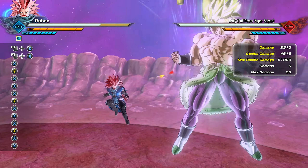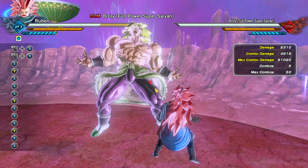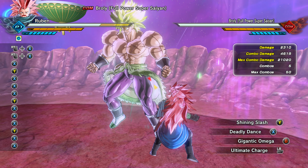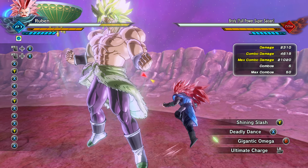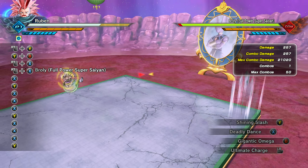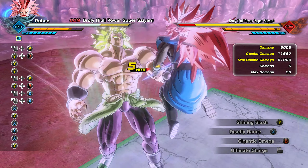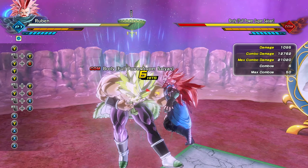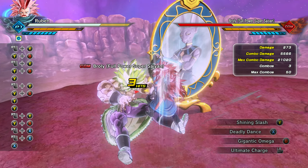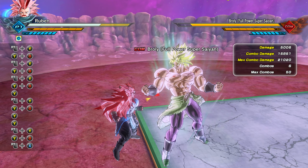For consistent damage when I want to really rack it up, I'll do a knockback and go into either a Shining Slash right away, or a Gigantic Omega, or even Gigantic Omega right after a Shining Slash. So: knockback, Shining Slash, heavy. You don't even have to do the heavy - you can just do knockback, Shining Slash, knockback, Shining Slash, knockback - you get the idea. And that does a lot of damage.